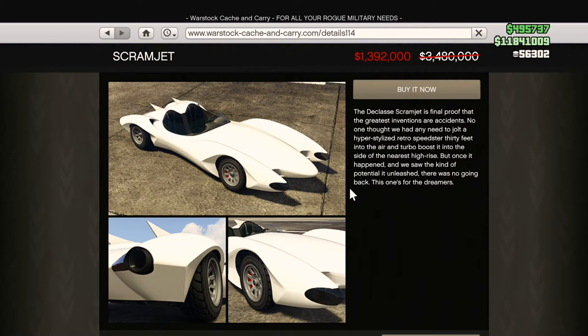Recommended vehicle number two would be the Scramjet, which is 60% off as well. It has the jump ability and you can also use the rocket boost. When you get the technique down, you can fly high into the sky and get some epic aerial kills. More of a fun factor than the Ruiner, but very fun it is. Highly recommend having this one also.